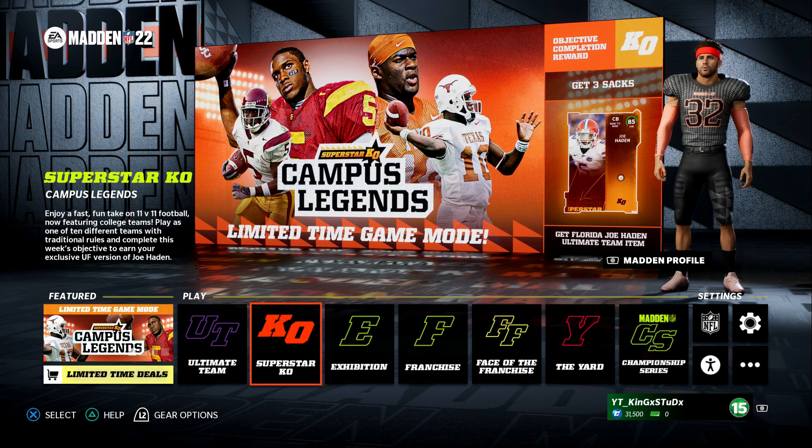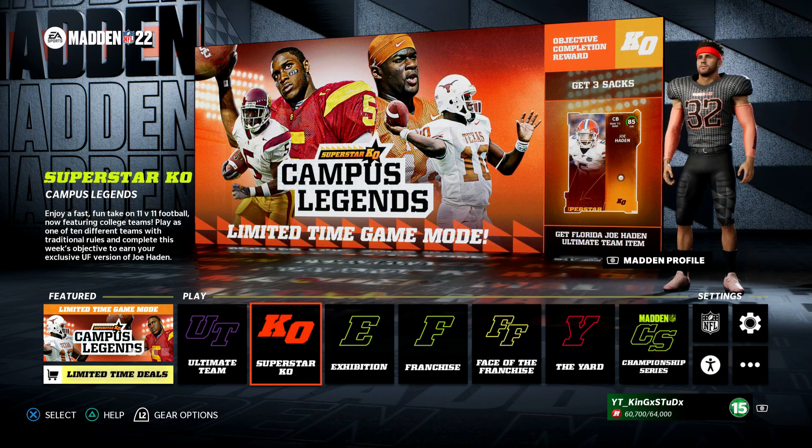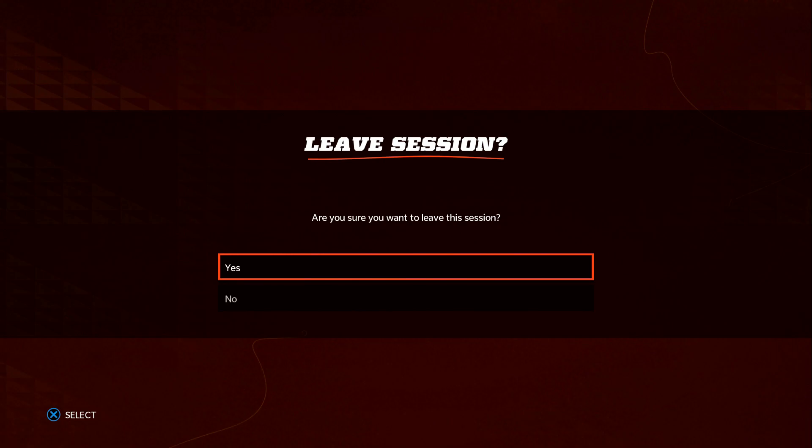This is actually his first upgrade, so if you guys are like a Pittsburgh theme team this is definitely a W because he's like a 79 overall gold. Let's go ahead and hop back into Ultimate Team so you can see how you guys can actually make coins by doing this method.